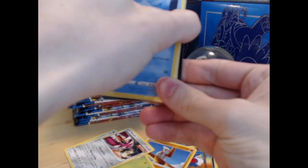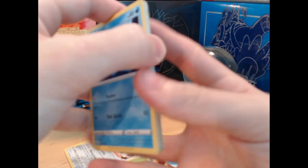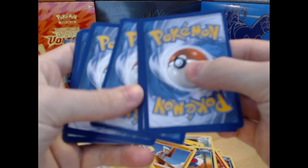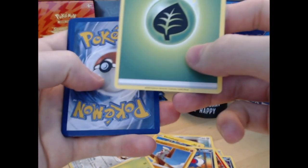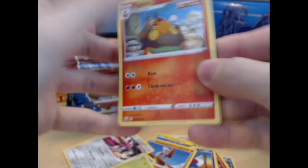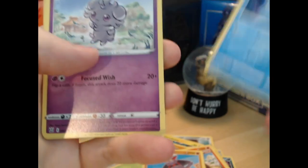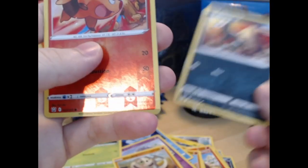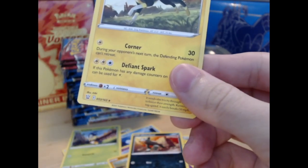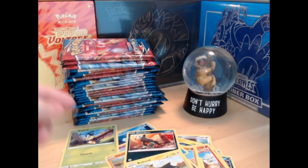Now we gotta do the code on this side — there's your code. One, two, three. This should be the energy. These arts are kind of cool, that's neat. Tapping reverse, and a Boltund, and a rare — cool.